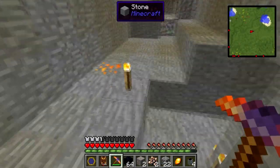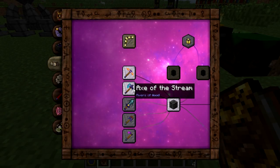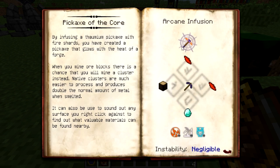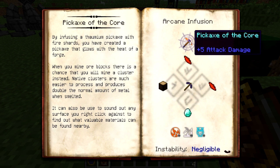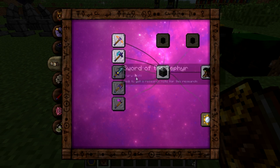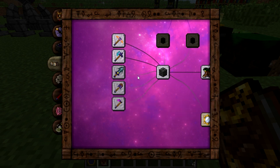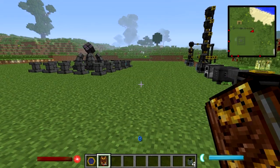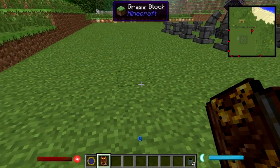Okay guys, so today we discovered the Axe of Stream — a very handy tool to get wood easily that can chop trees of any height, including jungle trees. And we discovered the Pickaxe of Core, which will double your ores quite easily without the trouble of alchemically doubling them. It's quite durable, can destroy obsidian, and sets enemies on fire. In the next episode we'll look at the Sword of Zephyr, Shovel of the Earth Mover, and Hoe of Growth. I hope you enjoyed this episode — please let me know what you think and what I should research next, and I'll see you next time!